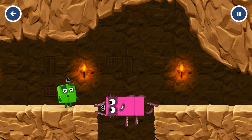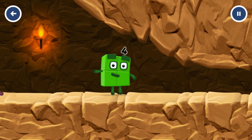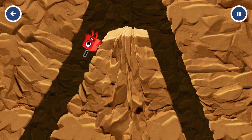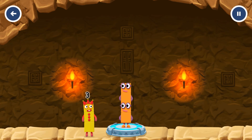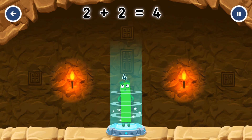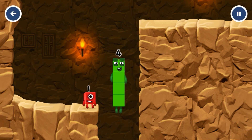Octoblock! Yes! Add number blocks to make four. Two, two. You solved it! Two plus two equals four. I am four! Have we met before? Good job!